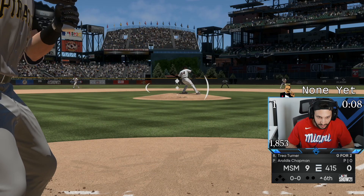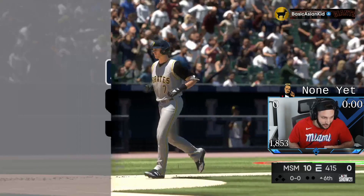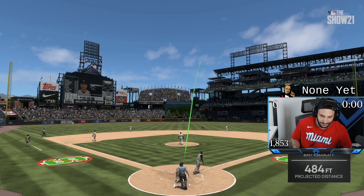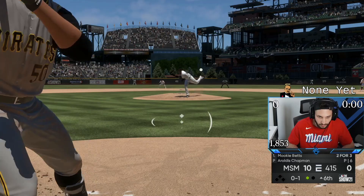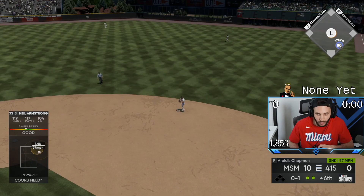Trey Turner's PCI is really big. He hasn't gotten a hit yet but he got a hit now. That ball went really far too — I kind of want to replay that one. That's got to be over 470, right? 480. I am just hitting moonshots right now. Damn, I got to sit back on that. Neil's the worst player on my team.